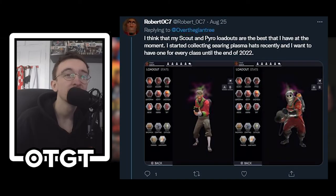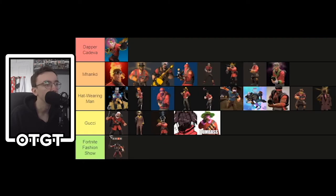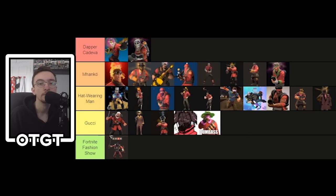Here we have Robert OC7 with two loadouts — I must say that's a very cool hood. Their Scout loadout uses the Hermes, the Mustachioed Mann, and the Dead of Night, and they all work together quite well — like a World War One pilot. You're going to Manco, I don't really have much to say, I just like the loadout. Then this iconic loadout — a lot of people have done it but it doesn't stop being cool — with the Dead Head, the Space Diver, and I think the Head Full of Hot Air. It looks like a dead astronaut; I love it, very cool vibes. That's going into Dapper Kedavra as well — very nice, you smashed it.